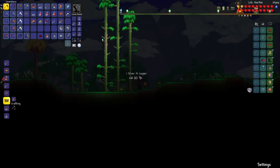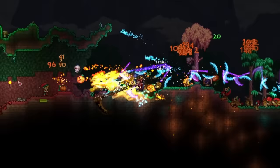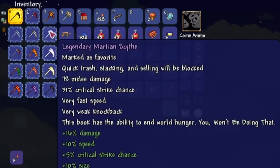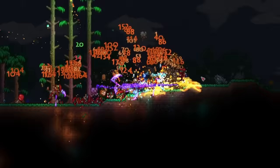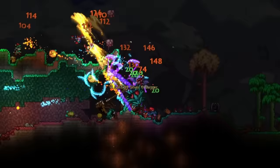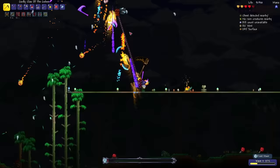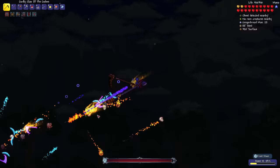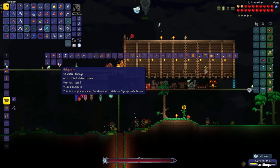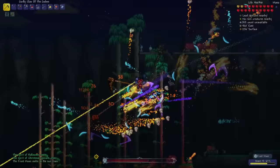Now let's wait until the next night to summon the Frost Moon Event. The next night is finally here, so let's start it up. Jesus Christ — I feel like my critical strike chance is super high. They're all above 20%, and that's a lot of critical hits. Oh my god, that thing just got melted. Here's our first Ice Queen — please drop the Razor Pine. That's the Blizzard Staff. The Razor Pine doesn't drop from the Ice Queen. Let's quickly make the Hollythorn — it sprays Holly Leaves. I think these projectiles are from the Leaf Blower.